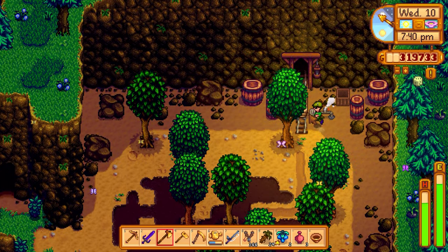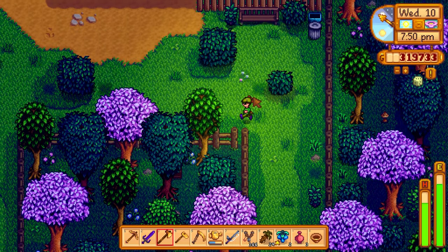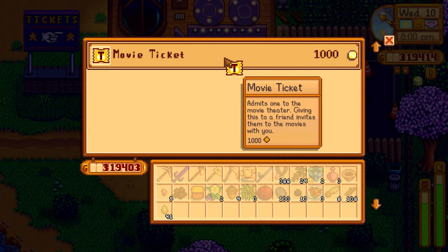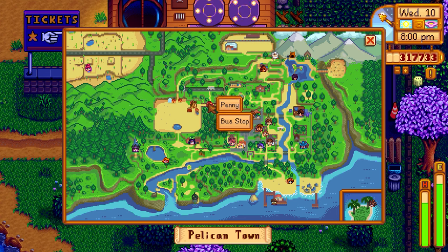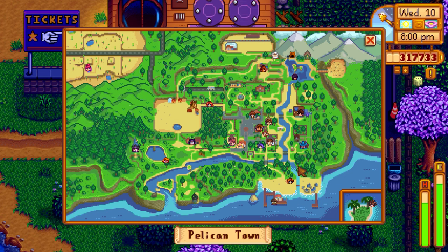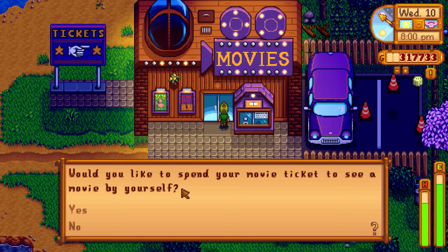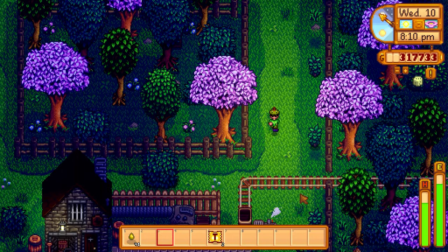I'll buy two movie tickets just in case - it's 8 PM right now. Can I make it back to Penny? She could be anywhere. Oh, I can actually see Leo on the map over on Ginger Island. I already gave her one ticket so I'll just assume I can go watch it right now. 'Would you like to spend your movie ticket?' NO - she watched a movie without me! Well, it's been like a week or two so I can't really blame her.